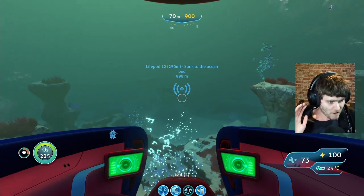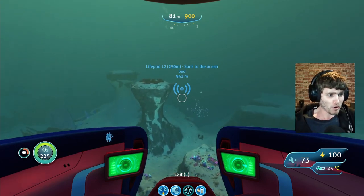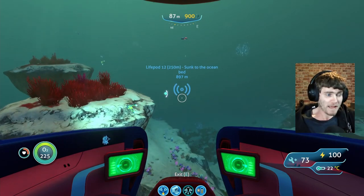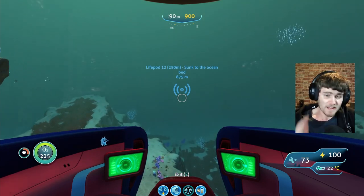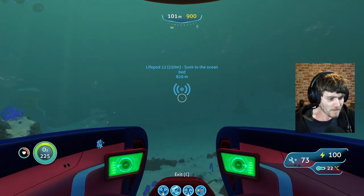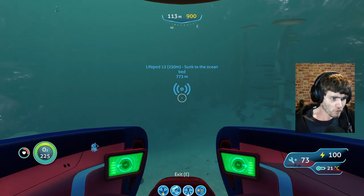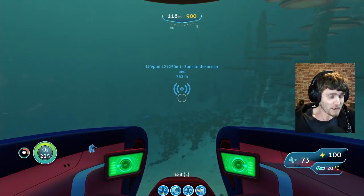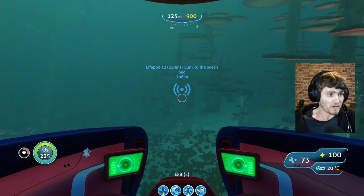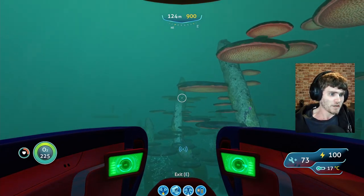Now let's talk about the fauna on the way. You'll come across some ampeels and some boneshark when you enter the bulb zone. It's best to stay clear of them — having the perimeter defense system does help. We're at the mushroom forest now and we're going to carry on going in this direction, straight towards Life Pod 12, about two and a half clicks right of northeast.